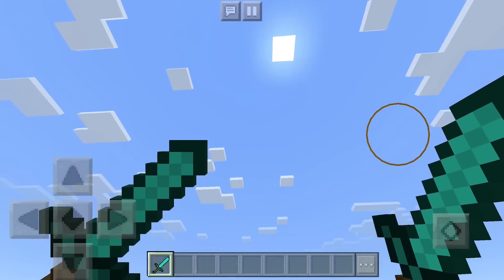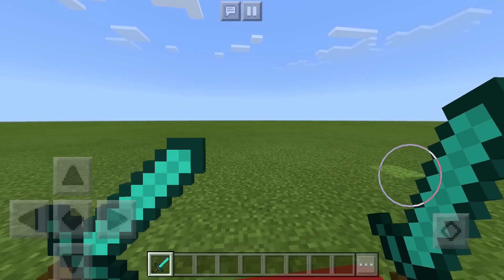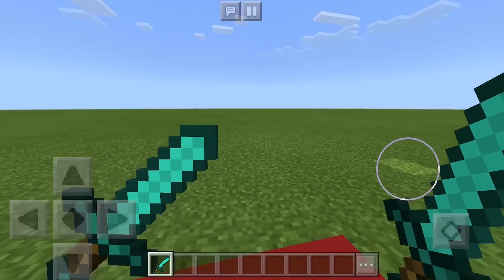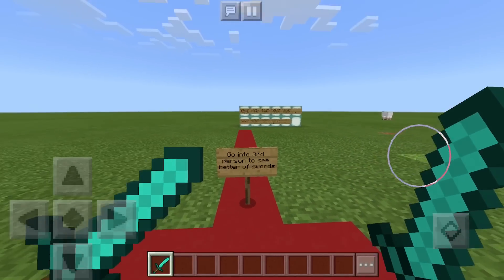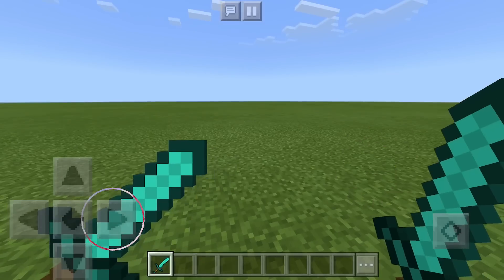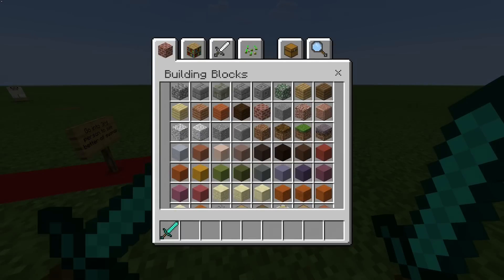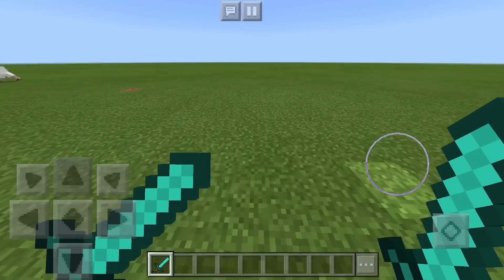Welcome to Adventure Gaming HQ and welcome back to another Minecraft Pocket Edition video. Today I'm here to show you something super cool — as you can see, my hands are dual wielding two diamond swords. There are no texture packs, no add-ons, nothing supporting this. I'm able to hold two actual swords, one in each hand. These are actual swords.